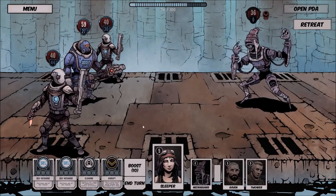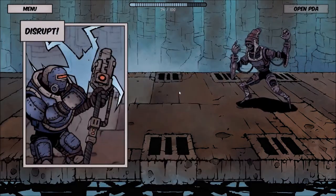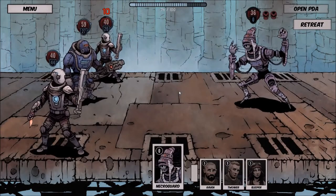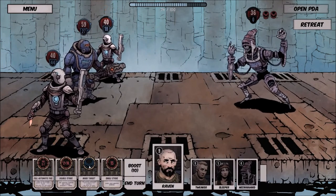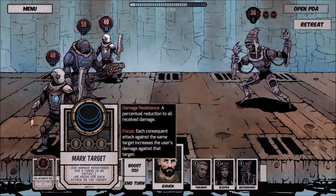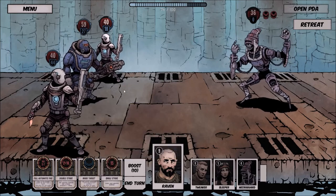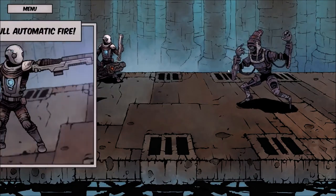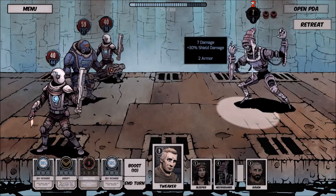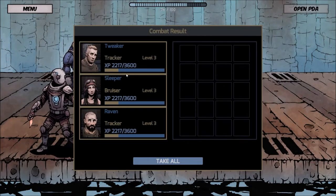He still has 50 health points and could hit hard. I'm going to try the disrupt — he's not holding a weapon so I'll say melee. That's not what he was doing, so we use mark target instead. That gives you better resistance and helps you focus, meaning you'll hit harder. Double strike, single strike, full automatic fire — let's try that one. Got him down to seven! Single strike finishes him — they level up each time.